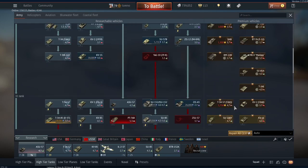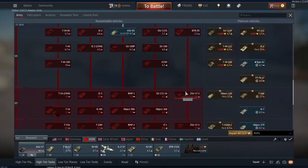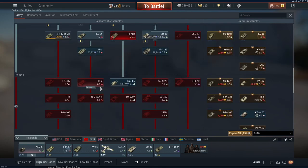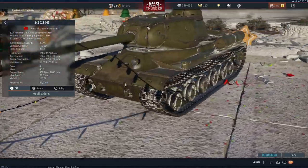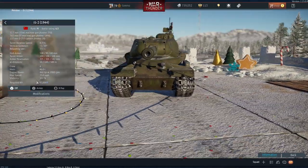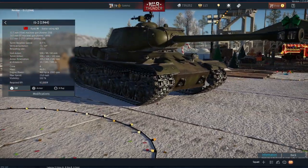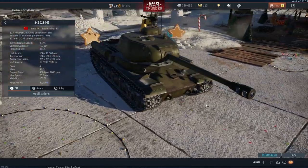Moving on to the Soviets, we have three vehicles, but one is the TATUM2 which is a WinterQuest vehicle so I can't show that. Another one is the IS-2M 1944 with an updated model. I've never really had much cause to look at this because I haven't got it unlocked, but yeah, it seems pretty decent. Not sure what it looked like before, but for those of you who did know what it looked like, there it is.